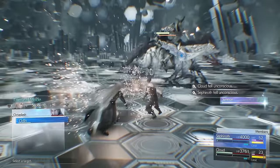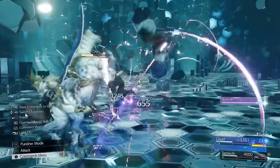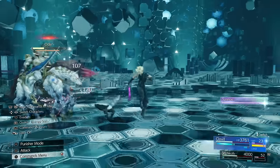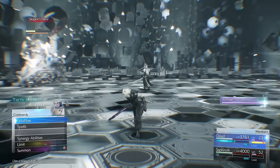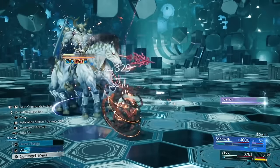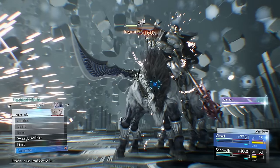Sephiroth is doing his limit here which gives Cloud a chance to get some ATB and attack at the same time — Odin is almost staggered again. He does Sleepnerve Furor right after you do a limit break because it does so much damage and so many attacks that it puts him on the back foot. So use your limit break straight away and then lay into him as much as you can to get as much damage as possible.